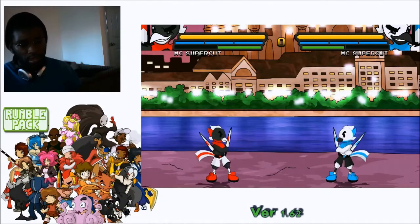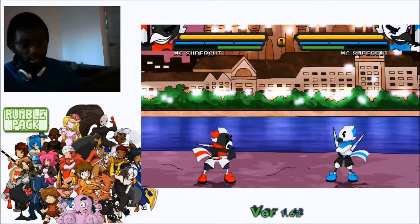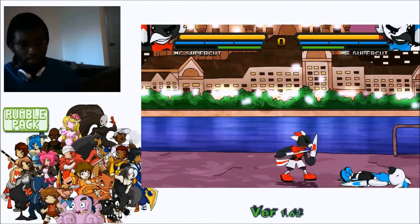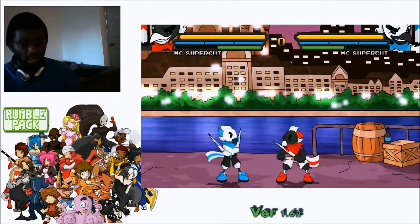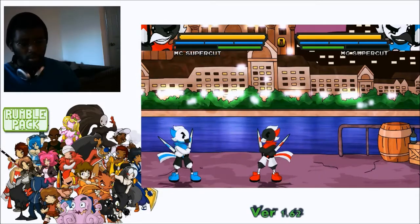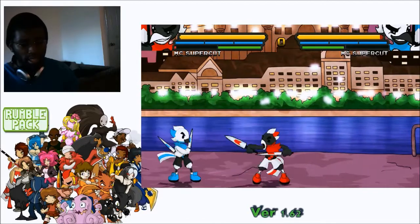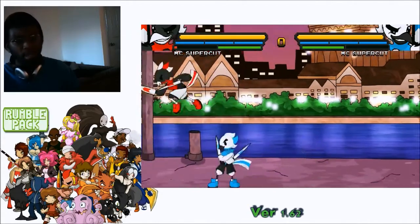Let's start by talking about his normals: jump A, jump B, jump C, standing A, standing B, standing C, crouching A, crouching B, crouching C, and his grab. These are solid normals with good range compared to other characters. His standing A has pretty good range, standing B goes forward, and standing C has a lot of range — covering nearly a quarter to half the screen if you're mid-screen.